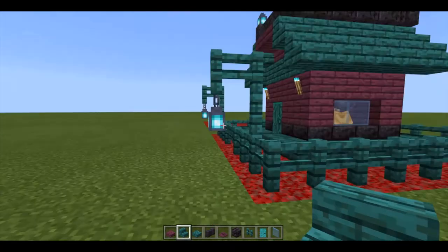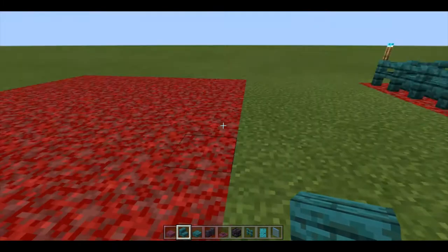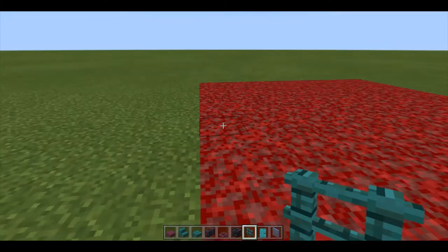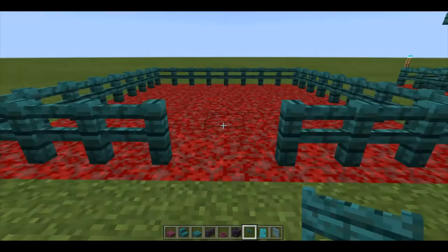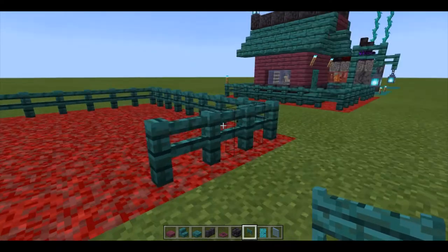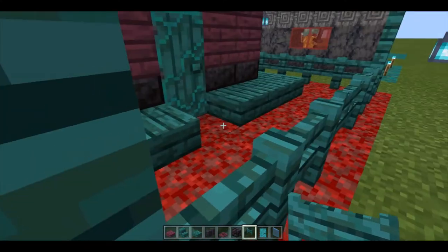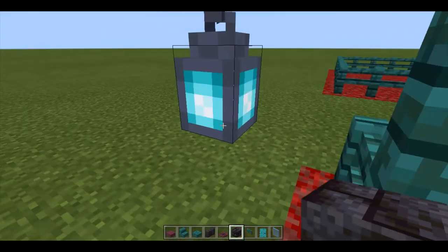So let's start out with this one. You need a 9x9 area to build this and I have all the materials I need except for the fence gates. First you're going to want to surround this whole place with fence gates. Then four blocks away we'll place our fence gates, and right after that we'll get our polished blackstone bricks and make the foundation.